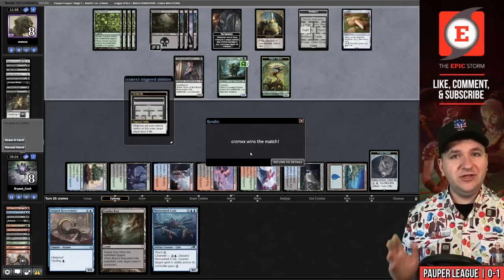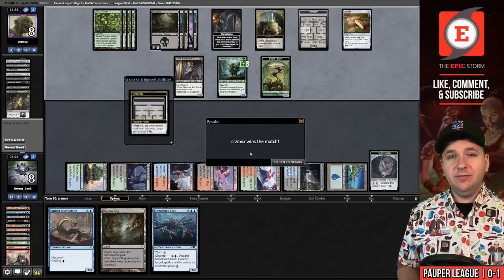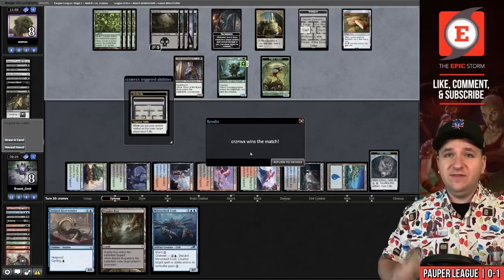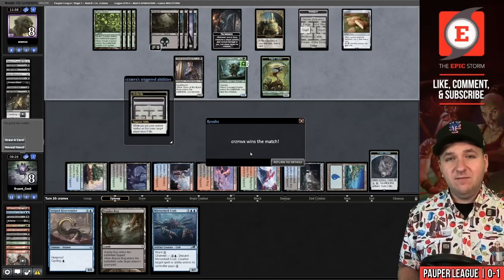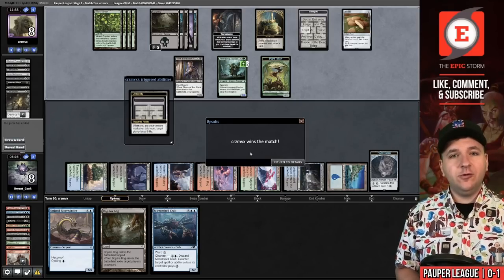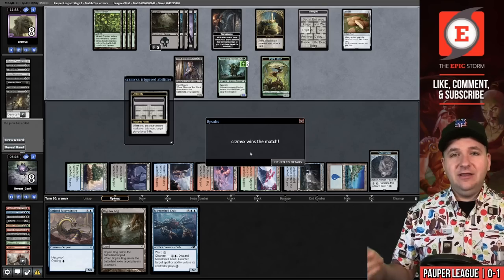We haven't gotten the matchups where our five main-deck Wraths shine. Maybe we need some sort of removal spell to help us out. If you have any ideas, put them in the comments down below. But I do think there's something here — cascading into Exhume giving you 12 of that effect is pretty powerful. We're going to go to match three in the meantime.